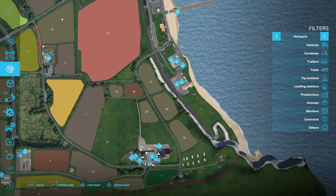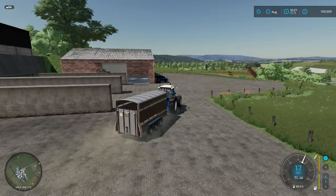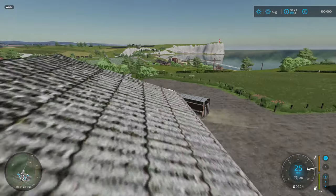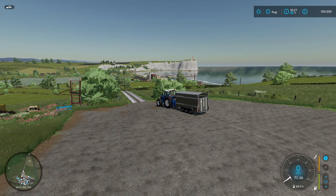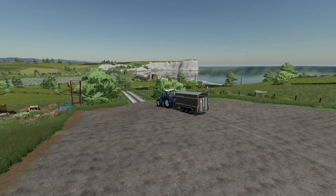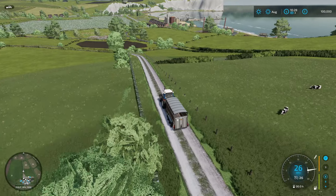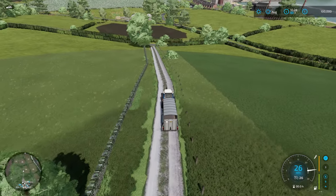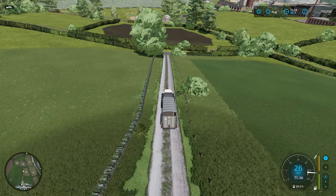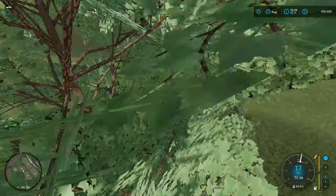I'll speak to the guy who swapped it over. I've never played this map before in my life, and I kind of want to be third person most of the time because our roleplay series is first person and I want to give you guys a view. And honestly, how nice is that view? I've also turned the sound off for screenshots. Field 28 - maybe we should have given ourselves field 28, because it gets access through our land. Maybe something we can look at buying sometime soon.